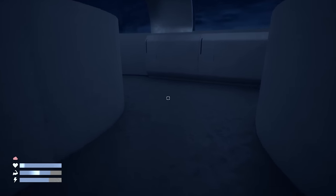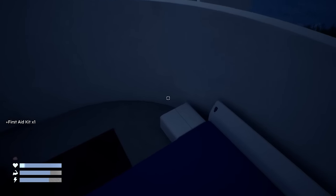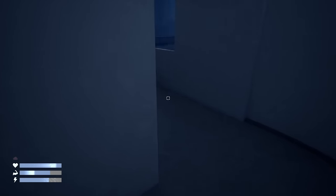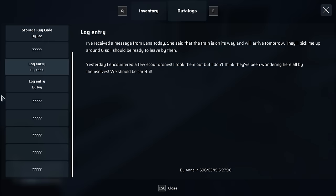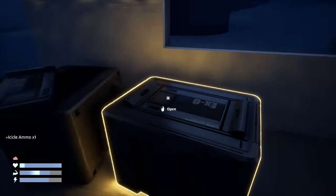Oh, canned soup — eat. So our character isn't just going to be drinking energy drinks this entire time. That's nice. Also a first aid kit. All right, that's ominous. I received a message from Lena today. It said the train is on its way and will arrive tomorrow. They'll pick me up around 6, so I should be ready to leave then. Yesterday I encountered a few scout drones — took them out. I don't think they've been wandering here all by themselves. We should be careful. Okay, we also have this icicle ammo. Oh, icicle is in the gun.